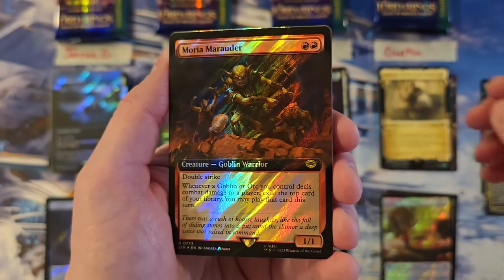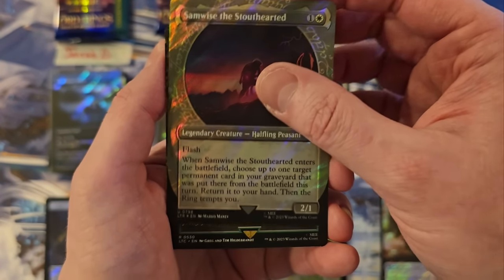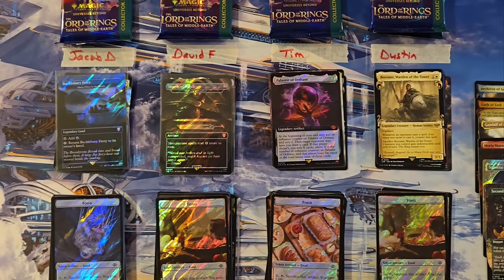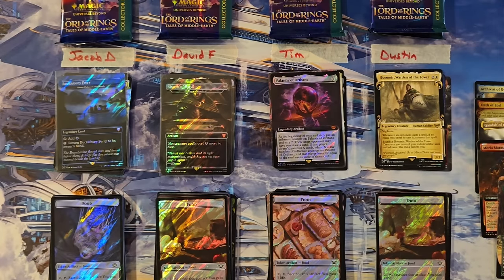Moria Marauder for a fourteen. Samwise — which means we do have a rare or mythic in the back. And we have a Second Harvest. Samwise should not be there — that is an uncommon. So that's an eighteen. Tim, putting you at a thirty-three.